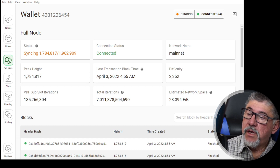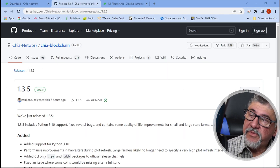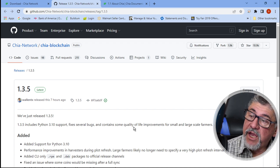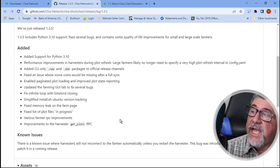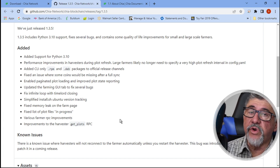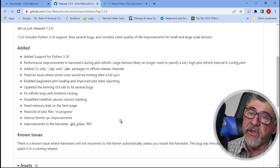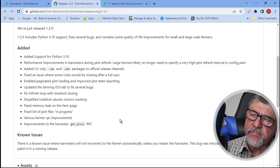I also have open the updates and improvements on the new Chia page that I'm pretty excited about. They added support for Ubuntu 3.10. They improved the performance of harvesters doing plot refreshes — especially for these large farmers who were complaining that on the last upgrade they were having specific issues going to certain sections of the GUI, and would roll back to 1.3 to avoid that. Apparently this fixes it, which is great. Unless you are a large farmer — say a petabyte, 1.5 petabyte, or larger — you wouldn't even be aware of the problem.